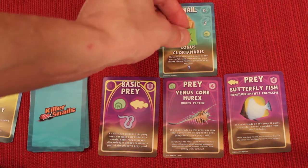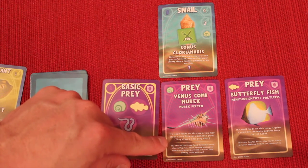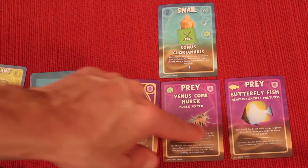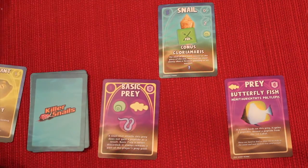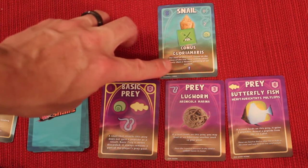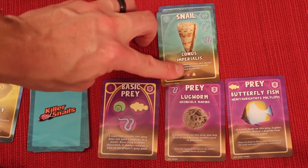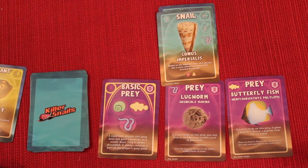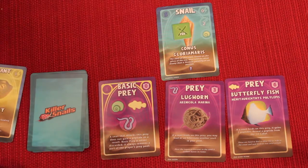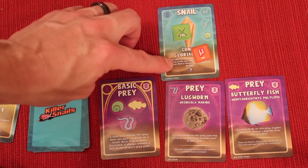After a snail feeds, a couple of things happen. First, the snail is fed. Then you activate the special ability on the prey you just ate — for example, it might say you may steal a prey from an opponent's pool, then that prey gets discarded. If you weren't stealing, you'd draw one from the deck. Then you gain some peptides. Some snails let you choose between two specific peptides, like mu or delta. Others have a question mark, meaning you take a random one from the pile.